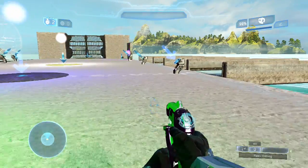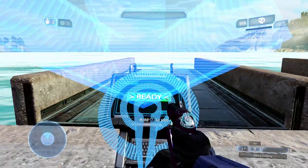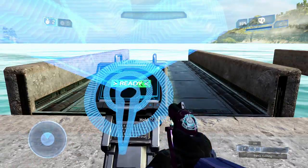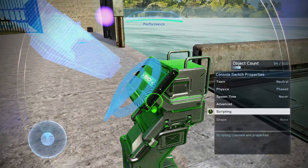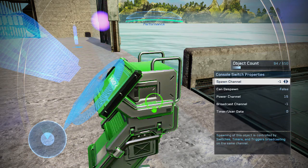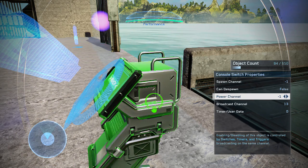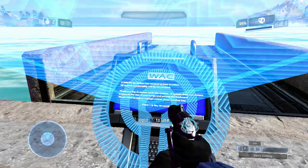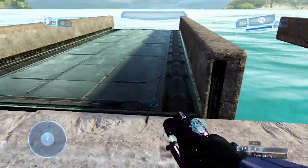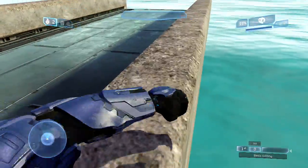Moving on to something a little more advanced, here we have a bridge in front of a console switch. The console switch behaves a lot like the wall switch — it's an aesthetic piece. If you set the console switch to match the same broadcast channel as the switch toggle, it'll blue screen, like you saw in the Forge demo. Here it's channel 13, so I'm going to set the broadcast channel to 13. When you hit the switch, you'll notice it blue screens. Now, it actually doesn't disappear in Forge, but it will disappear when you load up in custom games — you can't have the objects despawn with the switch in Forge.